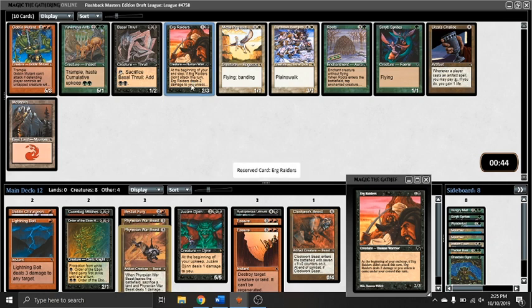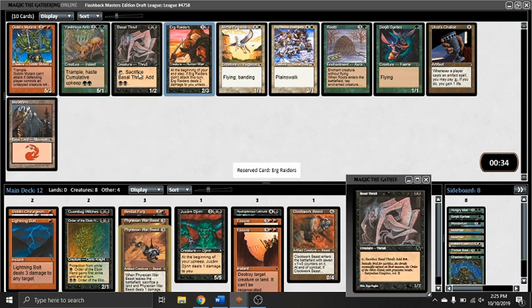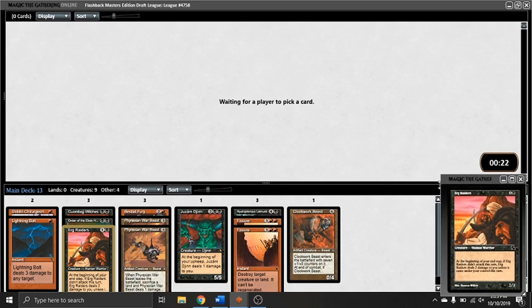In this pack, the only real card for us is the Erg Raiders — or as I like to call them, the Erg Rowers. Some other cards are Roots and Yavimaya Ants in green. I think Roots is playable, I think the Ants are pretty bad. Goblin Mutant is kind of atrocious, but I'm going to be pretty happy here with Erg Raiders.